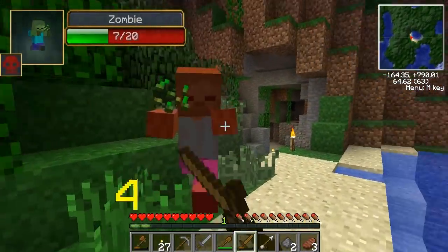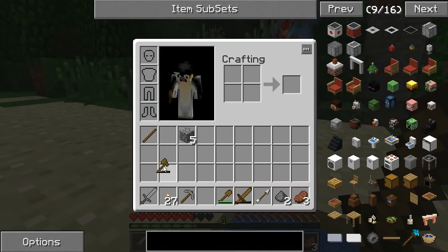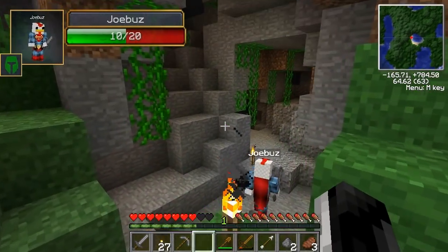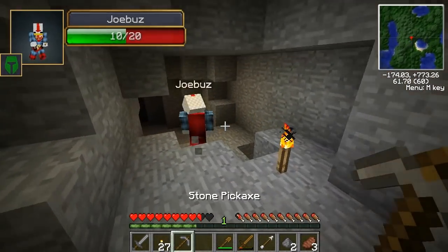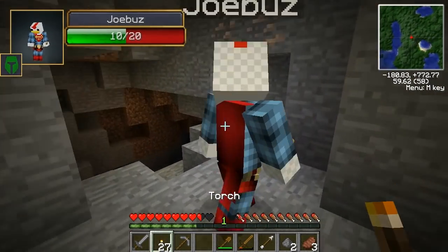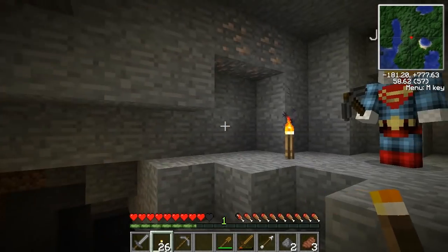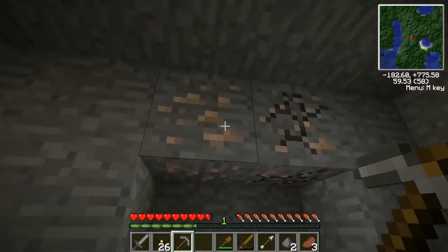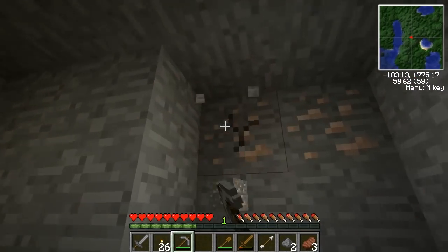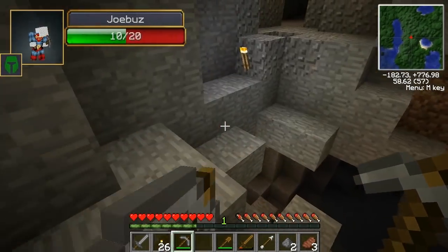I got myself a stone sword. Do you have any charcoal? Six — I'll make some torches. I'm really pumped, let's go on to victory! We'll get some iron. Have you got smooth lighting on? Good, because without it it looks horrible.